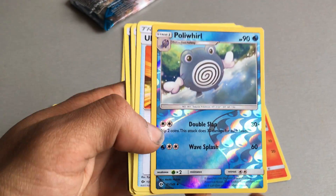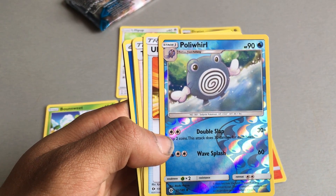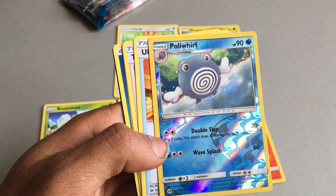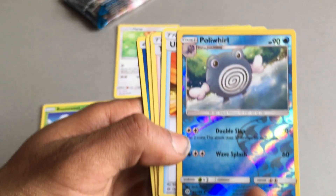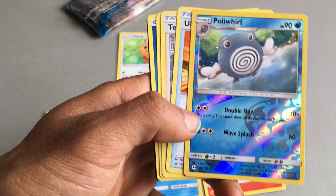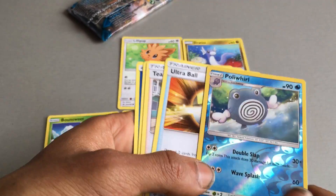We got a Shiny Poliwhirl — this is actually my second Shiny Poliwhirl. 90 health points, which is a Generation 1 Pokemon in its stage 2. Because there's Poliwag and then it becomes Poliwhirl. This is its previous evolution and I also have this card as well. 2 attacks: one of Double Slap which does 30 times, and the other of Wave Splash which does 70. I really like how this card looks for a Shiny.